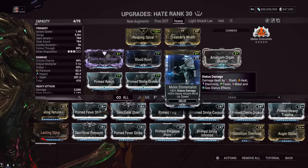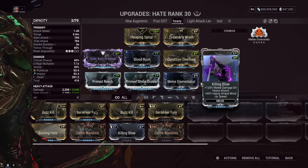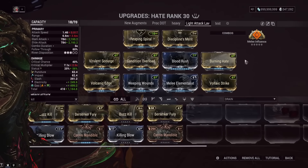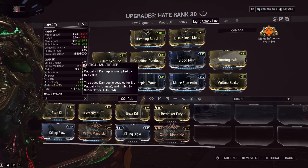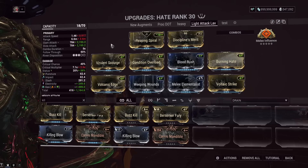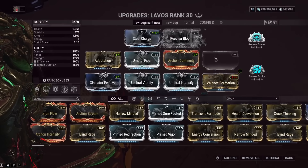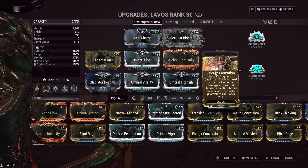Clearly I don't like it for a heavy attack build — I'm putting Killing Blow back. I'll watch the patch notes in case they fix this. For a light attack build, let's look at how you can proc electric and heat with Melee Influence using Lavos, because Lavos is unfortunately the frame you need here. We've got a gas-electric build — there's no heat on the weapon itself. The heat comes from Lavos's ability. We're using the Valiance Fusion augment for Lavos, which imbues an extra elemental bonus and guaranteed status on your weapon.